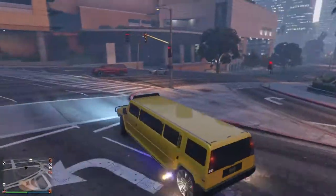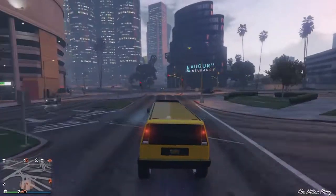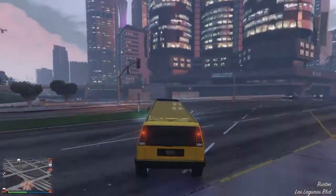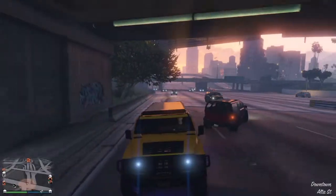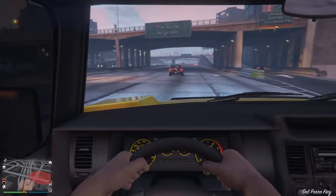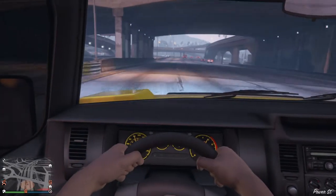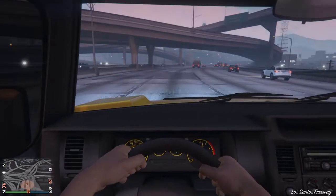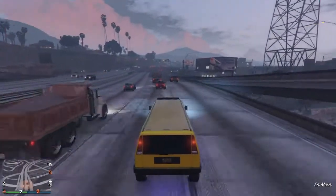It can still drift — most of the time, about 60% of the time it drifts. Let's take it off this jump right here. What does it top out at? That's 80 — wait, no, that's 90. This thing tops out at about 90 miles an hour, which isn't bad for a limo — that's actually great for a limo.